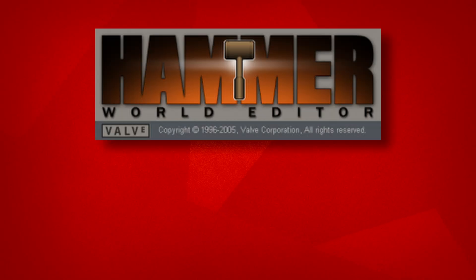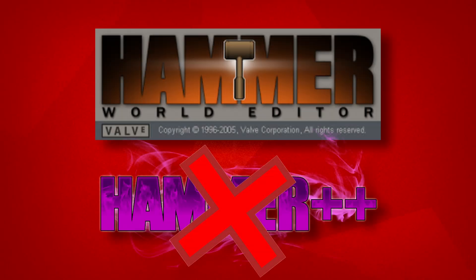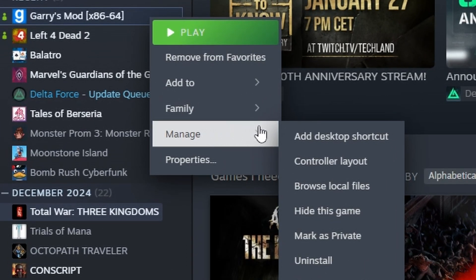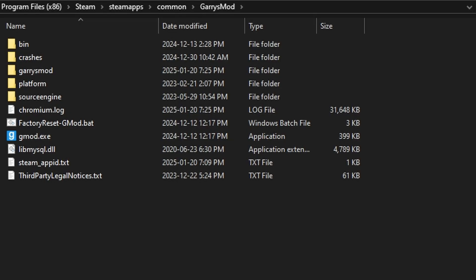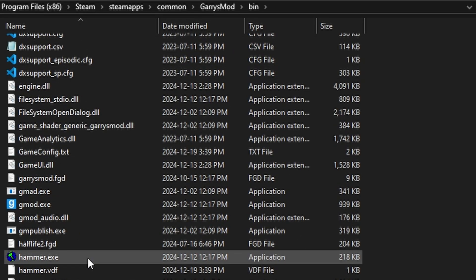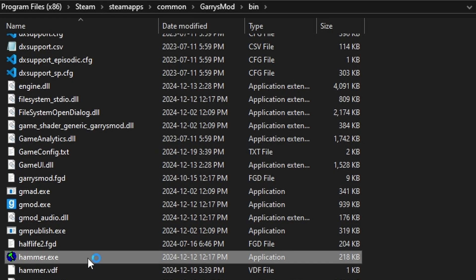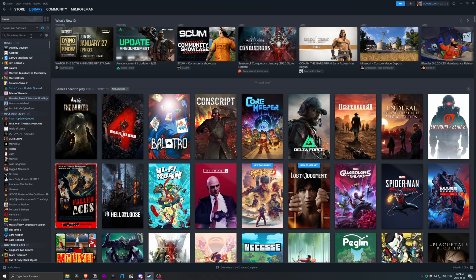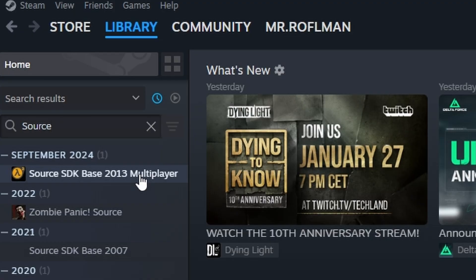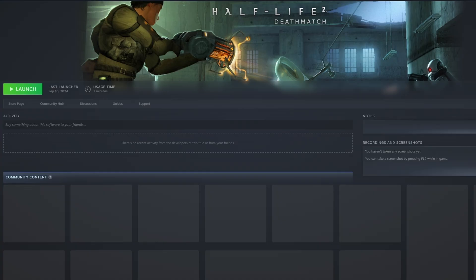Now, this is crucial. We need to open up the vanilla Hammer Editor that came with Garry's Mod, not Hammer++. Go and right-click Garry's Mod in your Steam library, Manage, Browse Local Files. Open the bin folder and locate the Hammer application — it should be the one with the Hammer icon. Once it fully opens, you can close it. Now, download Source SDK 2013 Multiplayer from Steam, as CompilePal needs it to target something from the game specifically.